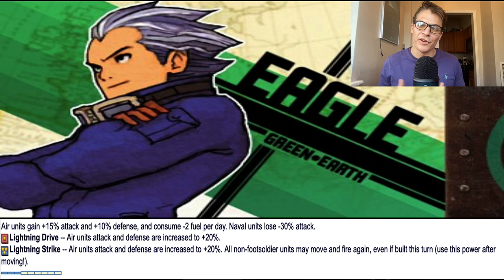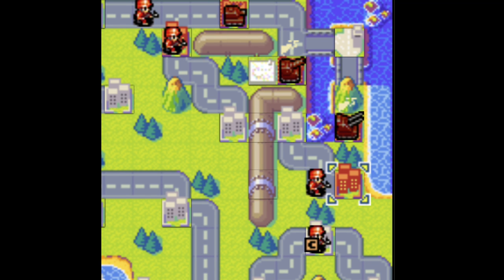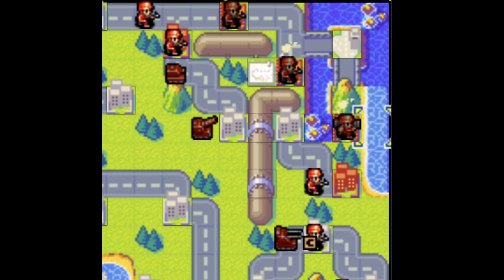Eagle also prefers standard over fog due to the fact that he can see all the enemy units and very accurately plan his super CO power to fully utilize it to maximum potential. Another thing Eagle can do when using his super CO power is build vehicles from a base, then use his super CO power, move them from the base, and then create infantry units in that same turn, ultimately giving him three or more extra units.